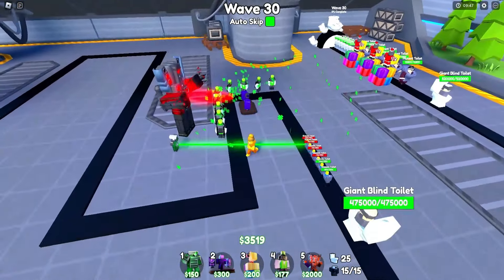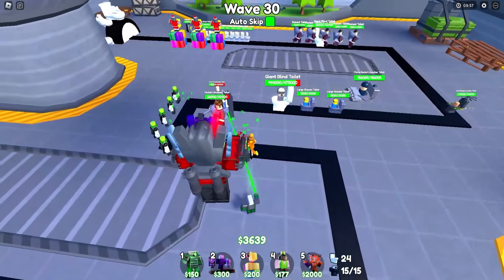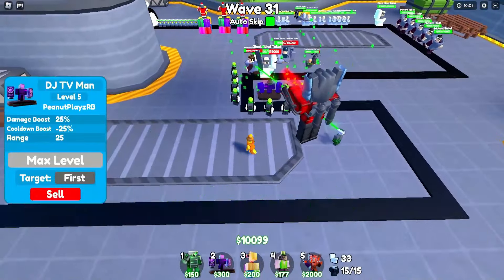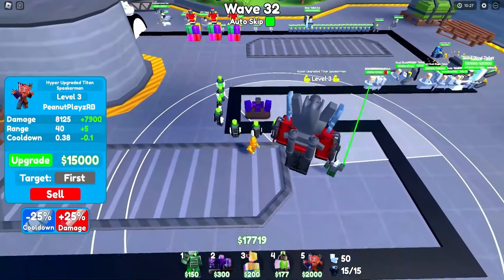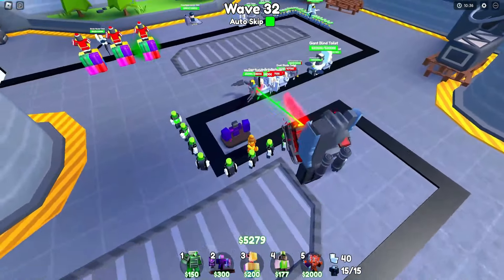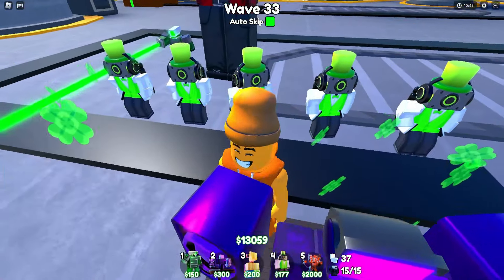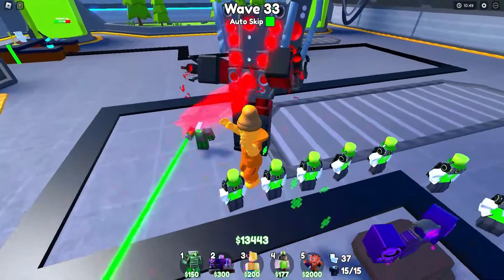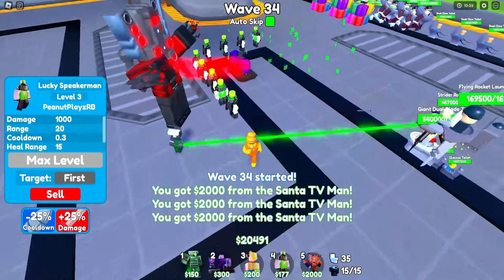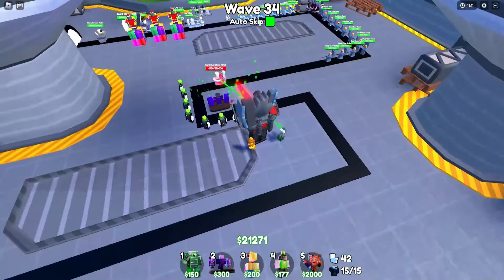We've got one hyper and that's all they get — one hyper and one green laser. Let's upgrade our Santa TV once he wakes up — there we go, perfect. We were going to place our lucky speaker man but wait, we have too many troops: 15 out of 15. I guess this is as good as it gets. From wave 30 to 50 all the way like this — no change. We will be upgrading our hyper upgraded Titan Speaker Man as we go. Wave 32 and we just hit 17,000, so we're gonna upgrade the hyper's second-to-last upgrade.